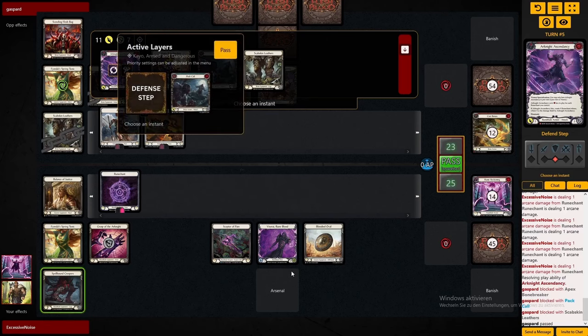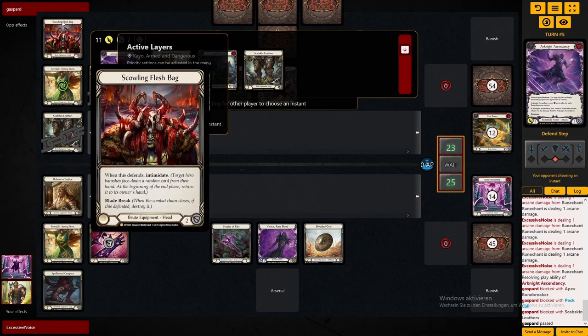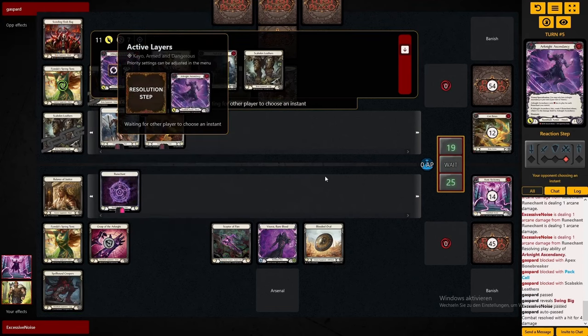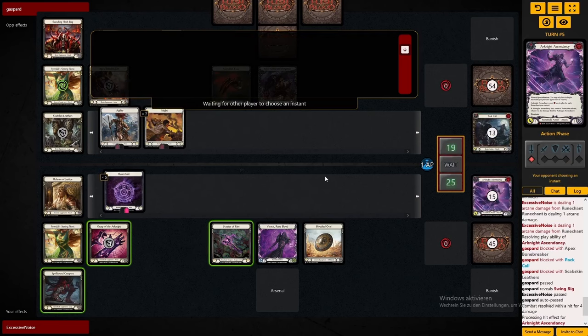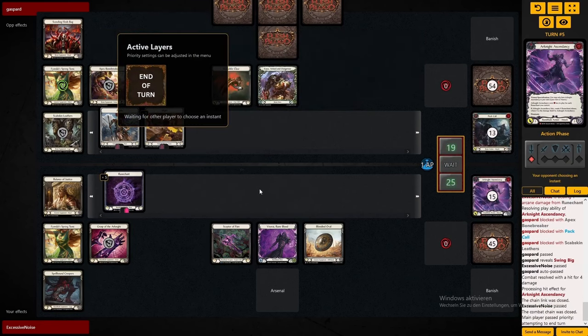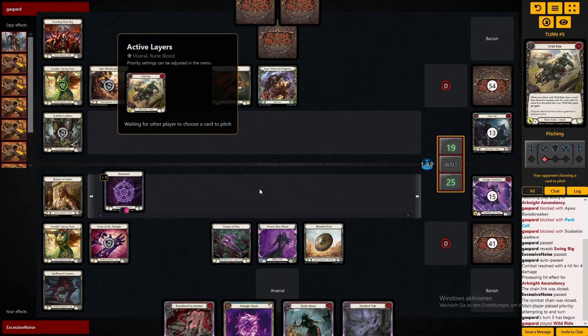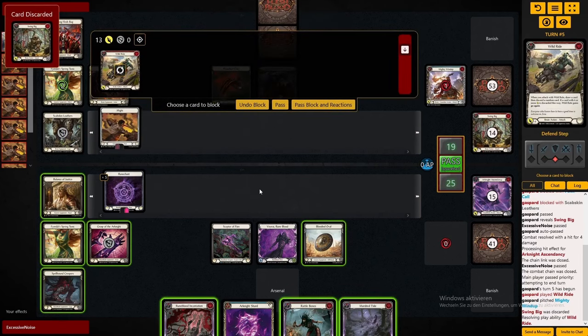It seems like he decides to not use the Scowling here. From my experience that's just wrong, because you won't get the Scowling value really in this matchup other than the block. Denying 2 more rune shunts here is very good, because in the Viserai deck a lot of cards just synergize with rune shunts you already have. Just taking more speed out of that combo train is really good. So now we get another 5 rune shunts, which basically means Kayo is on 14 HP while we're on 25.